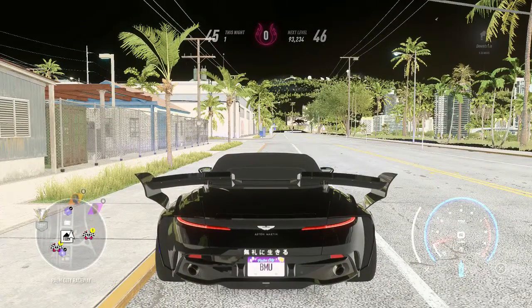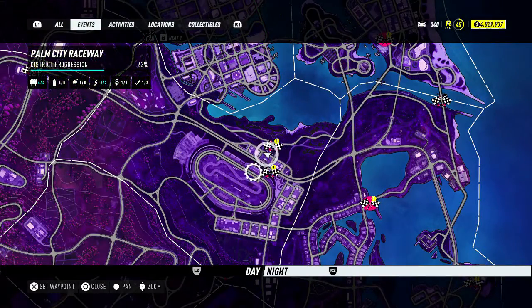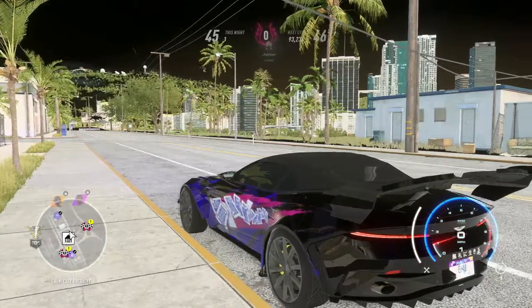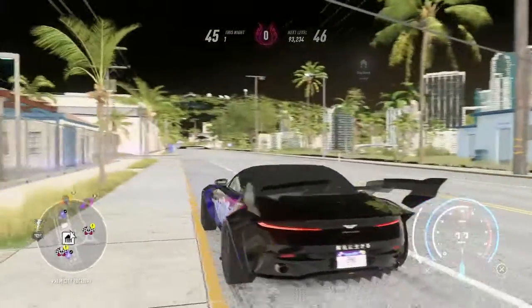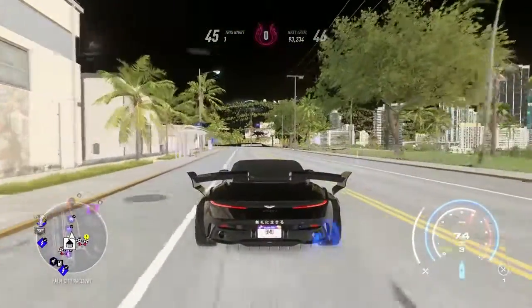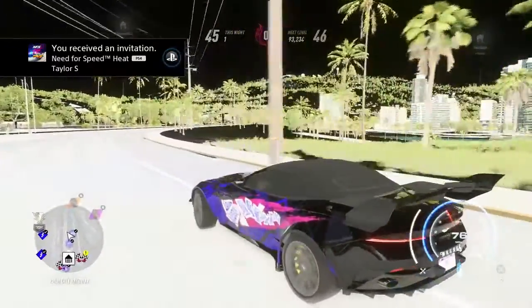I'm gonna invite you to a session. So I have a little bug here — I was playing online with my friends and I loaded into night mode by opening the map and clicking the left stick to go into night mode from day. This happened: everything is lit up as if it was day mode, but all the night events are out and the textures aren't even right.